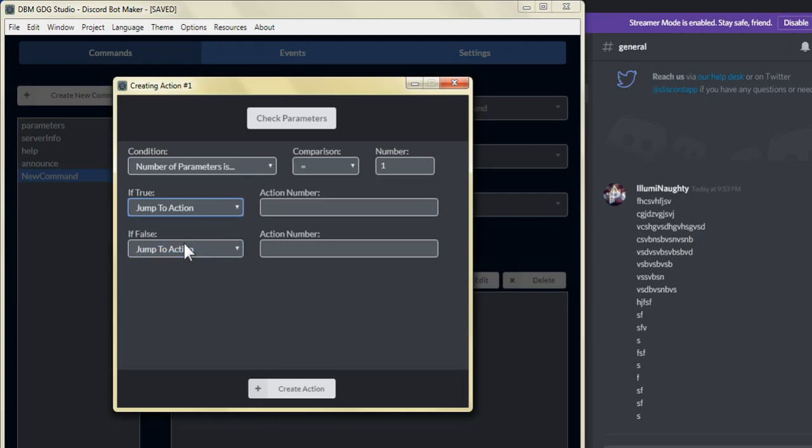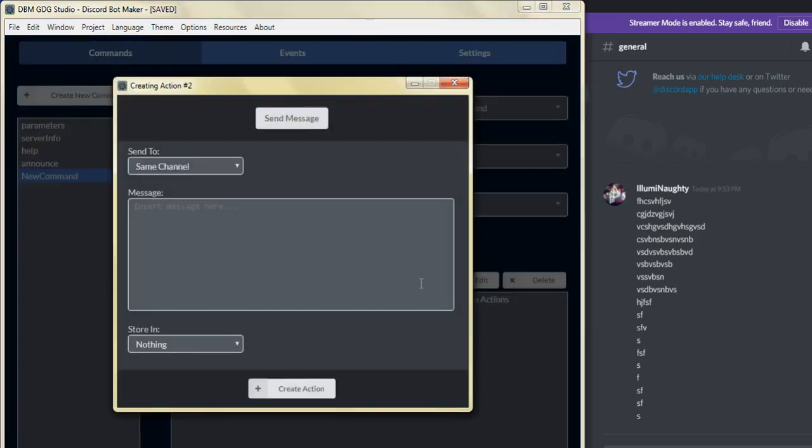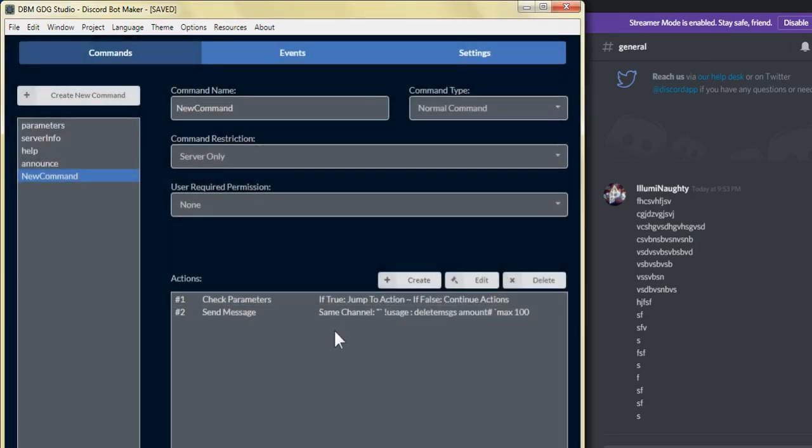Let's switch this around. What we'll do is put if true, we'll jump to an action. And if false, we're going to continue the actions. So from there, we're going to click on create. And in the send message, we're going to put in — that's pretty much what the command is going to consist of. Let's put here: max 100 messages. And we'll go ahead and create the action.